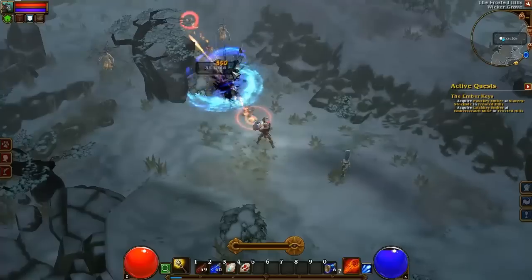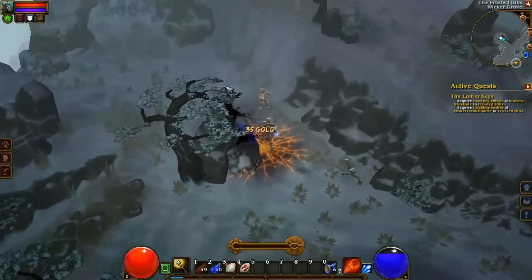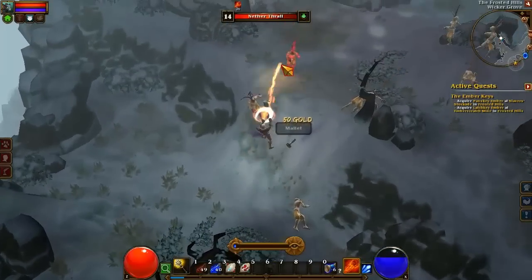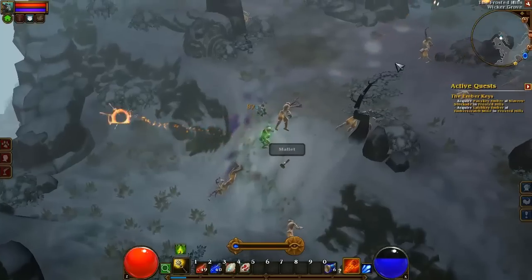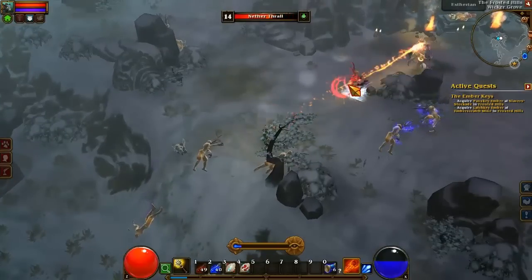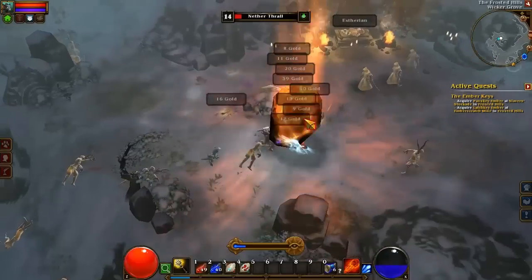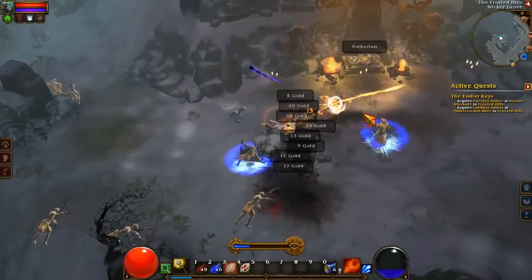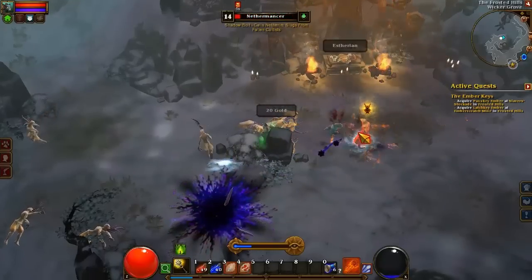This fire ember shard thing completely destroys these nether thralls even though they're not ice-based or poison-based or anything. The fire ember also uses up a lot less mana, so overall this might actually be a better spell to use in the future. I was using it at really low levels and it wasn't doing a whole lot, so that's why I switched over to the ice one. But let's destroy some of these nethermancers.